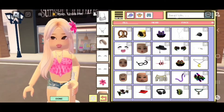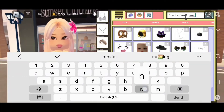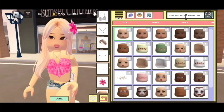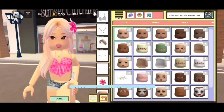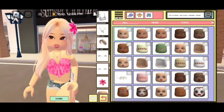Then click on search so we can search up Christmas morning cheeks head. Now click on send once you're ready. It's going to be the faces on the top row and the second row — this face, this one, this one, and this one. It does come in many different skin tones, which is great.